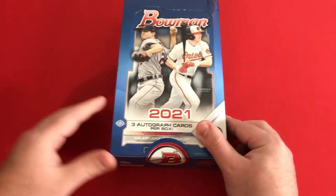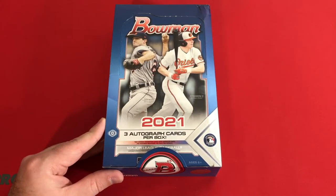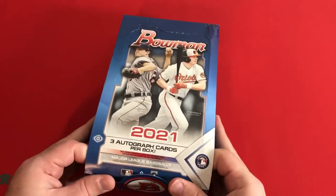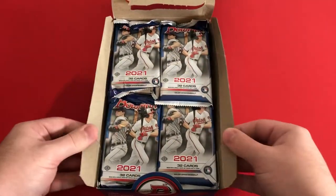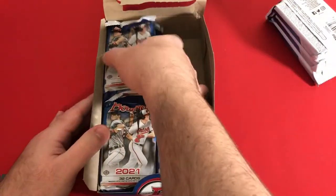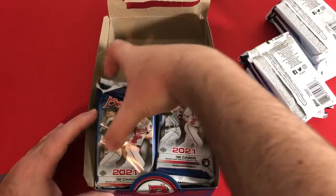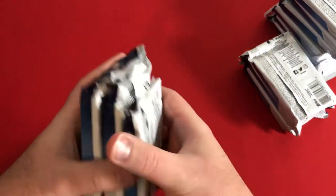Still looking for a lot of the big first Bowmans. It was a pretty solid box last time, mostly because we got a lot of big names — Torkelson, Kirstad, Witt. They weren't the firsts, but they were really nice second year cards and we got some multiple chromes of those as well. But we didn't really hit the big guys you really want to hit if you're looking for those firsts. So there's our big thick packs — 12 packs per box, about 32 cards per pack.